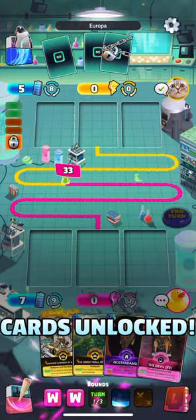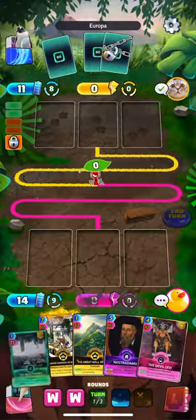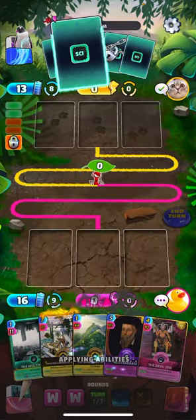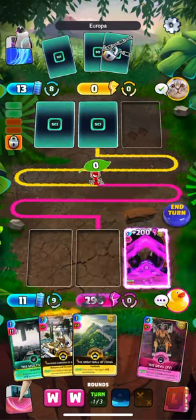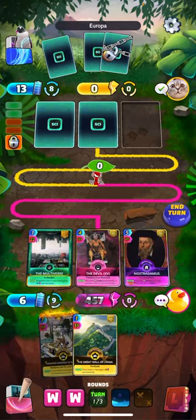Which actually just unlocks all our cards. So now we've got Nostradamus online along with the Devil for our final round. I don't think he's going to be able to come back from this — it's going to be a pretty big swing here.